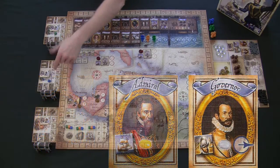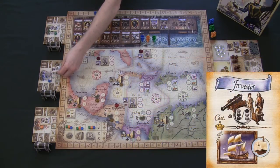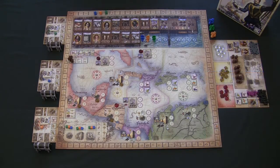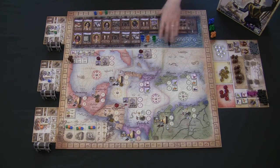Each player gets a player board in their color — each board also has a different ship name. Every player gets one investor token, which is a one-time-use token; once used, it's gone for the game. Each player also gets one cube left over for the sailing phase. Now let's start with the very first round.